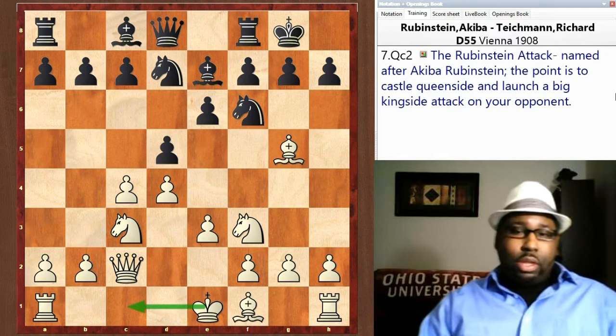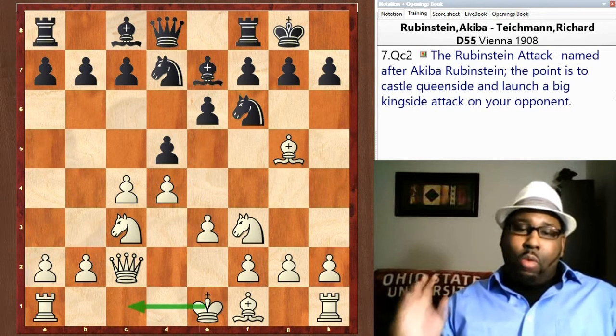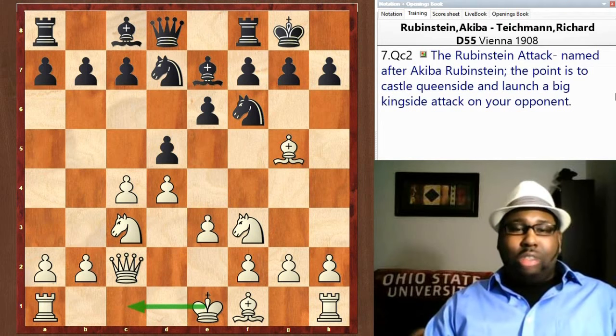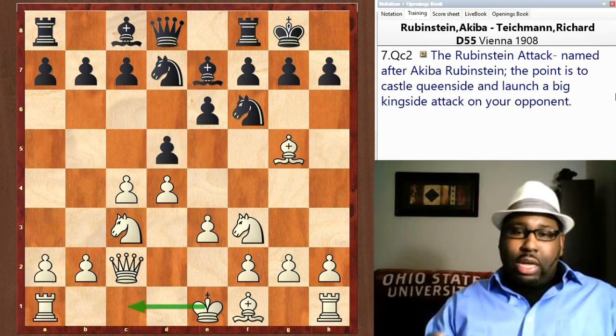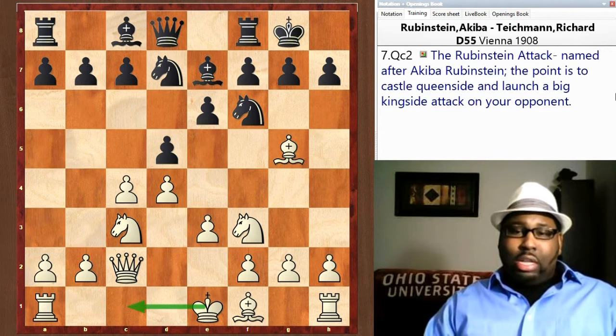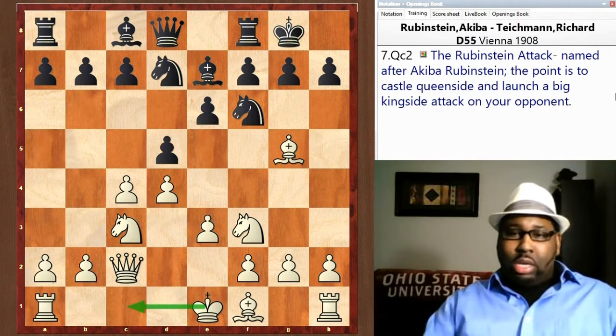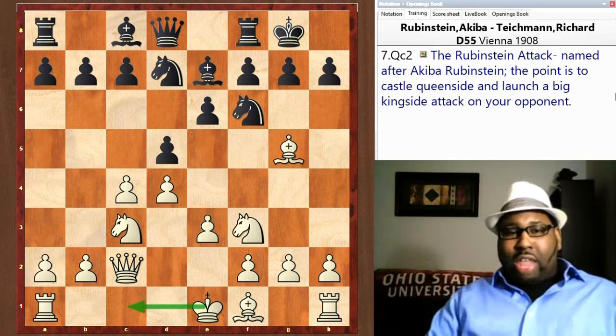This is named after the great Akiba Rubenstein. He's famous for being a great player in his era, but particularly known for one of the greatest minds in endgames — rook endgames specifically. He was a rook endgame genius. If you want to learn about rook endgames, study Akiba Rubenstein. He also has many openings named after him. So remember: Qc2, then castle queenside — that's the start of the opening.